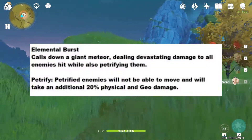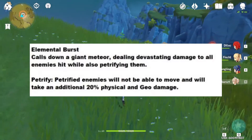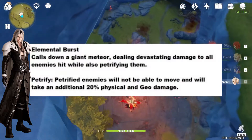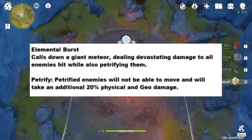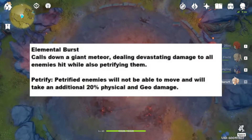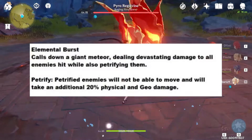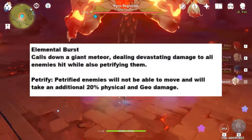For his elemental burst, this is probably the main reason why I want him. He does a move similar to Sephiroth — he'll just call down a giant meteor, and it's going to deal devastating damage to all enemies hit, and it's also going to petrify them, which is great for crowd control. Petrified enemies will not be able to move, and will take an additional 20% physical and Geo damage.